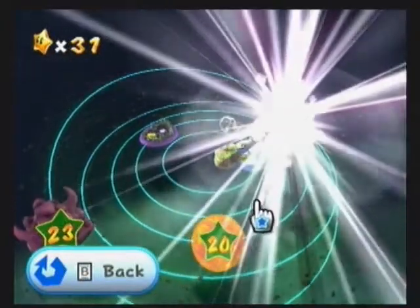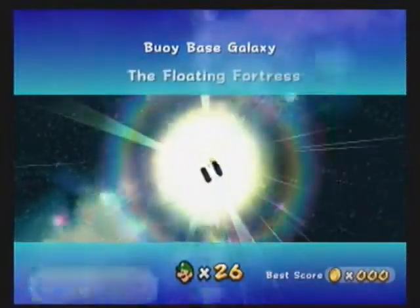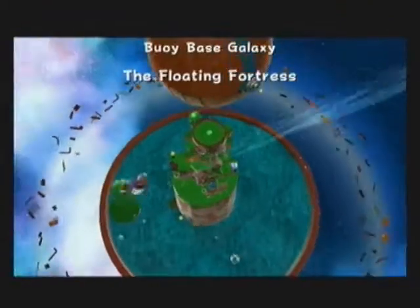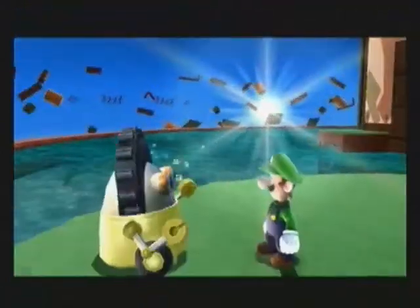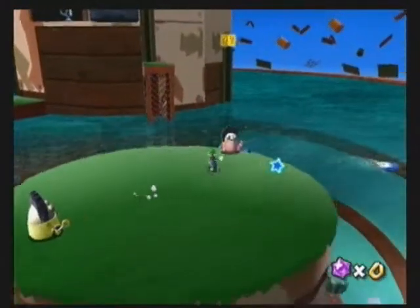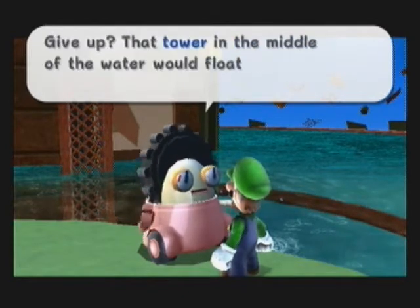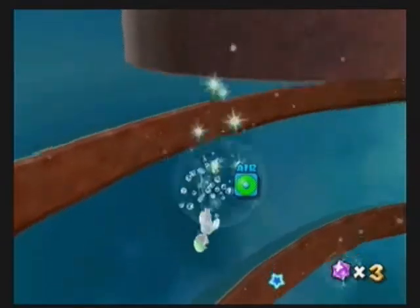Next galaxy — Buoy Base Galaxy. Floating Fortress. I spotted a pipe down there; that's where we're going. This here is a floating fortress, we call it Buoy Base. No one's using it now, so we're just here for upkeep. Guess what would happen if we blew up that underwater weight? That tower in the middle of the water would float right up to the surface. If that's not a hint, I don't know what is.